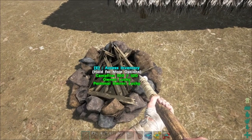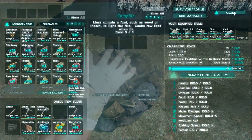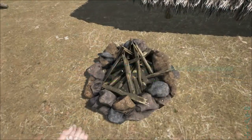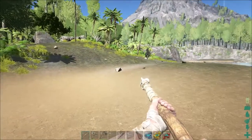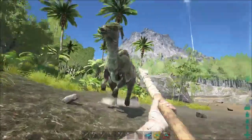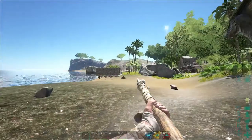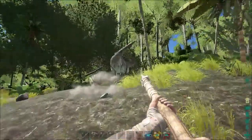It does tell you on screen - you can see there it's got E: Access Inventory. Press E and it opens that up. You can also press F quickly, which is mainly handy when you've tamed a dino - because when you're riding a dino you can press F and it would open up the dino's inventory for you, which is much quicker than having to hold E.